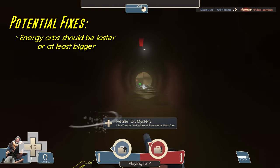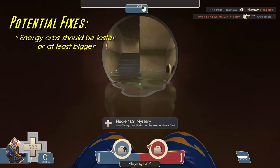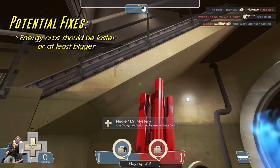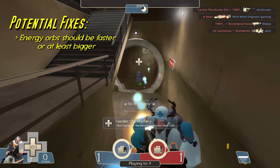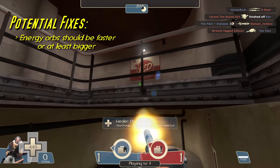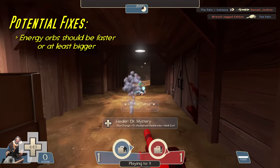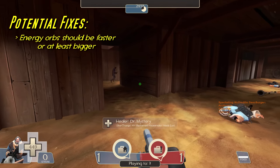To clarify, I wouldn't mean the orbs would need to be as fast as the minigun's bullets — just faster than they are now. If the energy orbs were as fast as the minigun's bullets, you'd risk making this weapon too overpowered, as the orbs' penetration effect could deal too much damage to too many players at once.